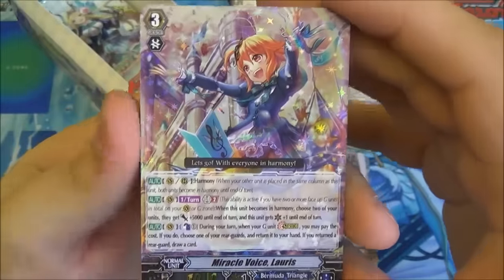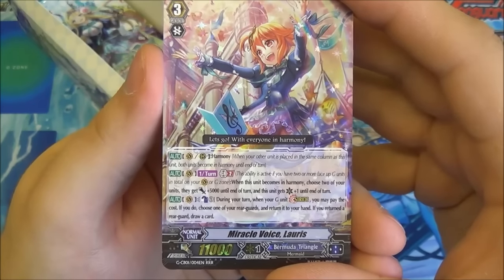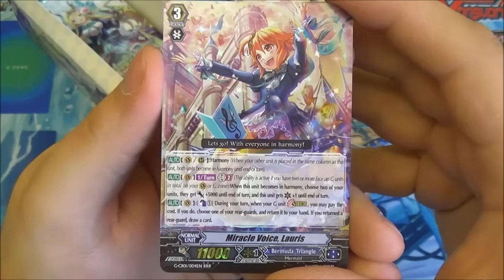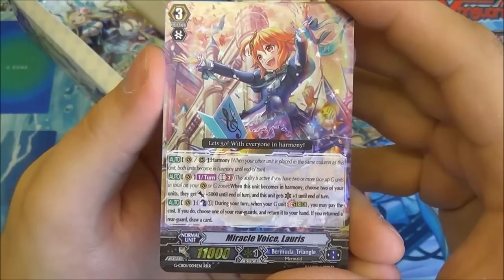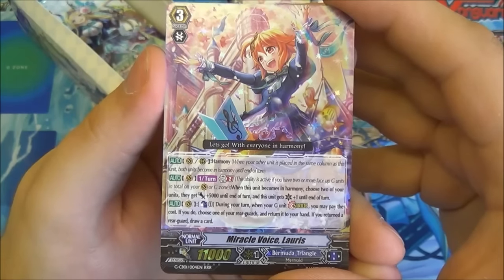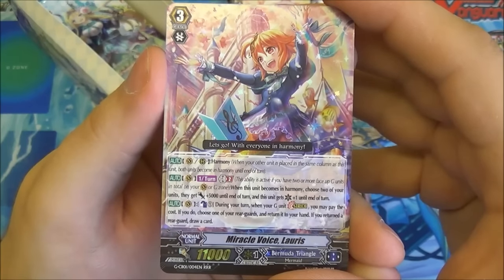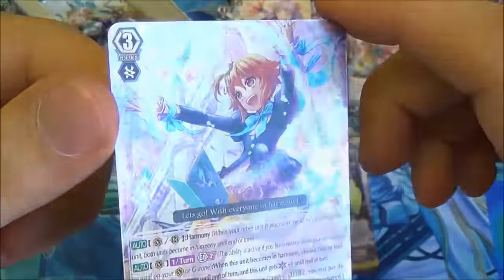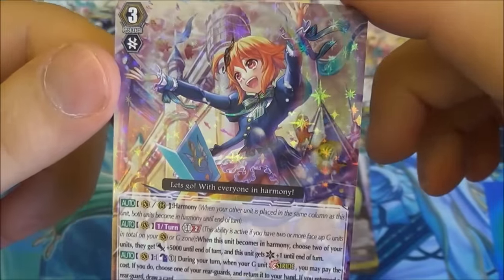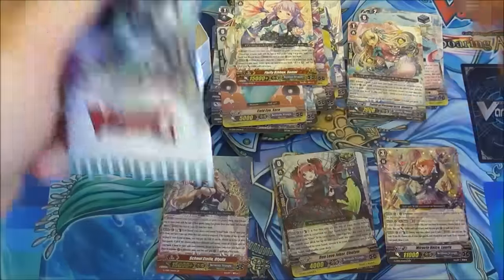Loras — speaking of Loras. She's a Grade 3, 11k, with harmony and a once per turn Generation Break 2. When she becomes in harmony, choose two of your units to get plus 5k till end of turn, and she gets plus one critical until end of turn. You can also Counterblast 1 during your turn when you stride, and if you do, choose one of your rearguards and return it to hand, and if you did, draw a card. Nice holo as well — all the sparkly stars, very pretty.